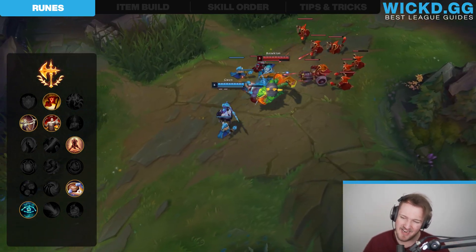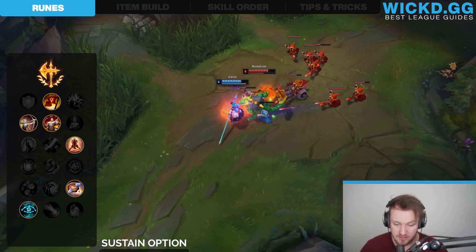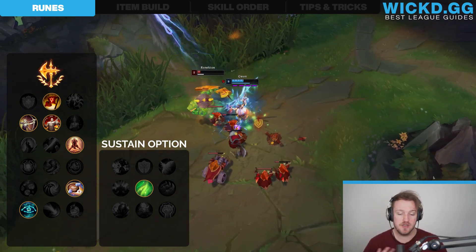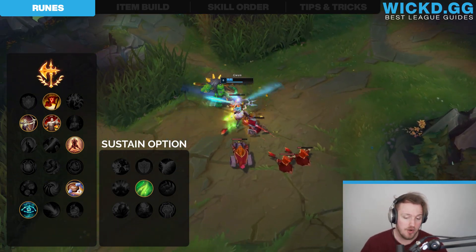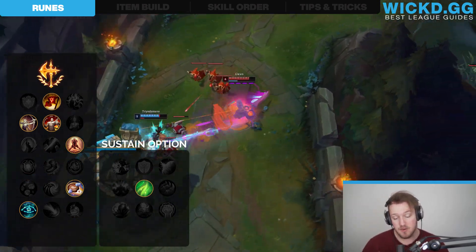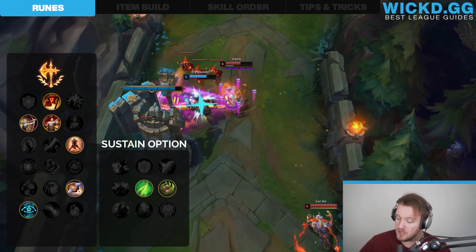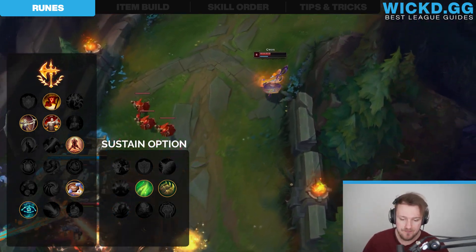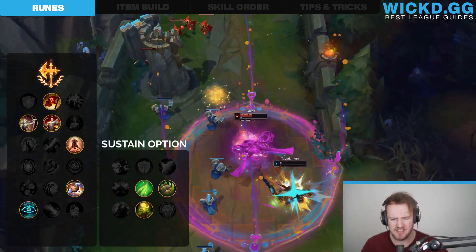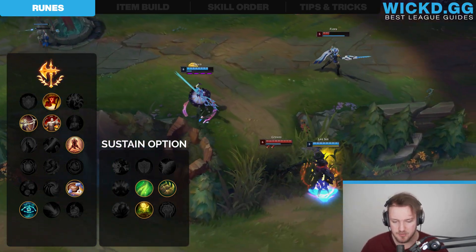Now, if you're in a more difficult lane and you want a little bit more sustain and to be more safe, go for Resolve. In Resolve, you wanna take Second Wind if you're against pokey champions that hit you over and over — for example a Jayce, an Urgot, or other champions that poke you all the time. But if you're against a Riven, you wanna have Bone Plating so you can survive the all-in potential. Figure out: is the enemy gonna all-in me, or is he gonna poke me? And lastly, you always want Revitalize. Revitalize is super strong — it allows you to sustain more, so it's perfect for Gwen.